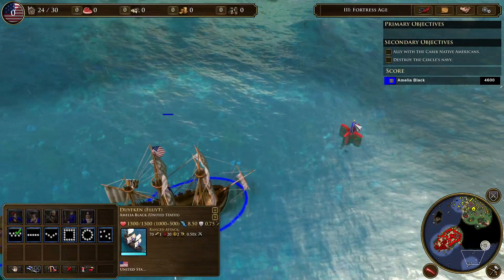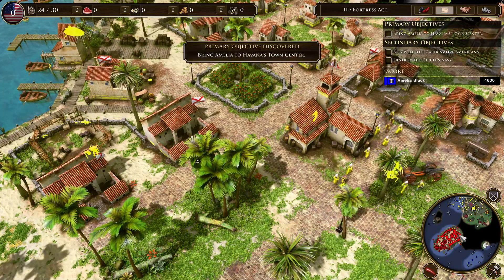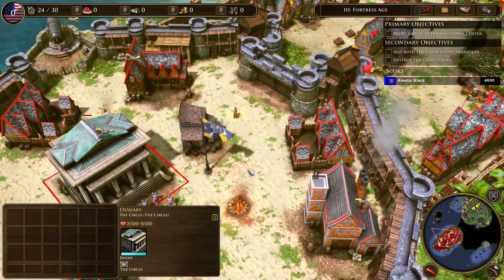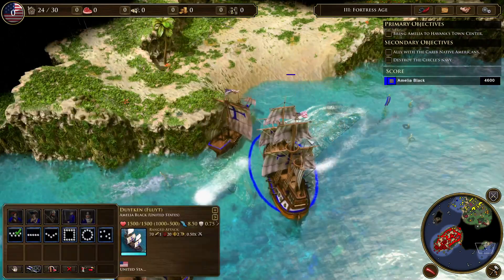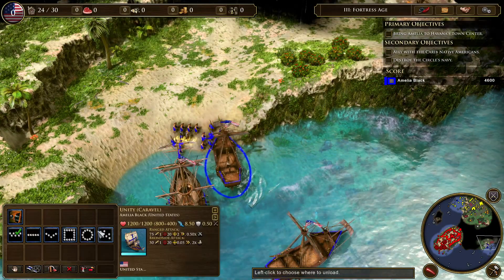Welcome back to Age of Empires 3 Definitive Edition, and welcome to the final mission for the base game. We're in Cuba. Here is the Ossuary — specifically, this building right here. Oh hey, it's Beaumont. And we'll have to establish ourselves here and drive out the Circle.